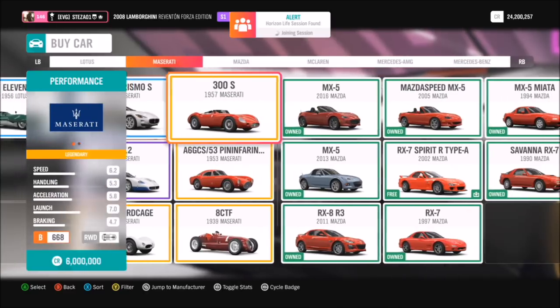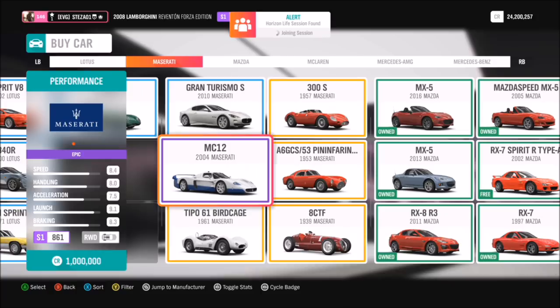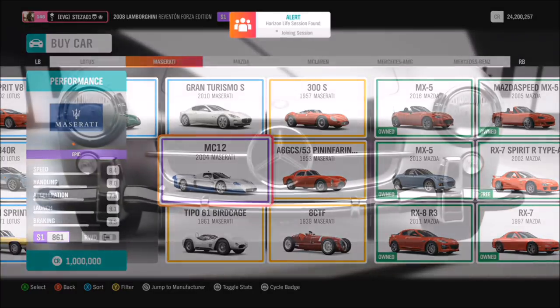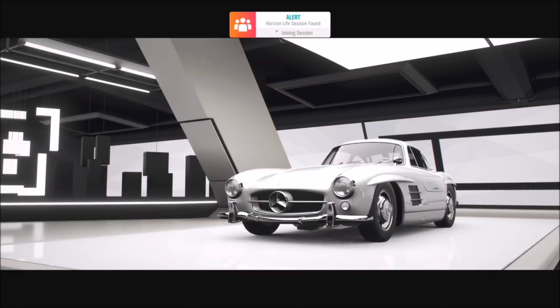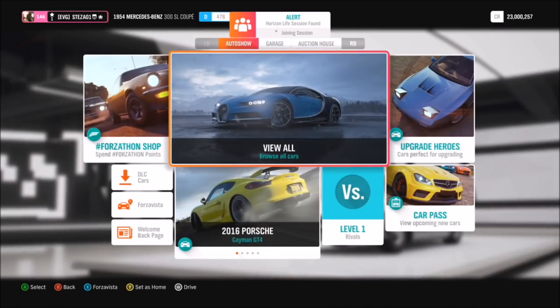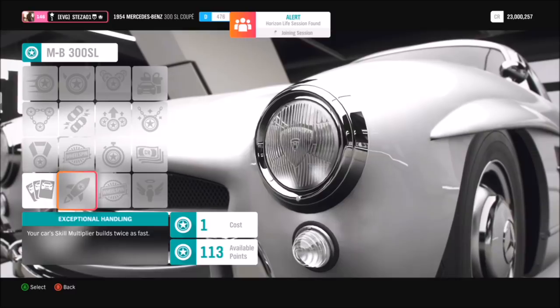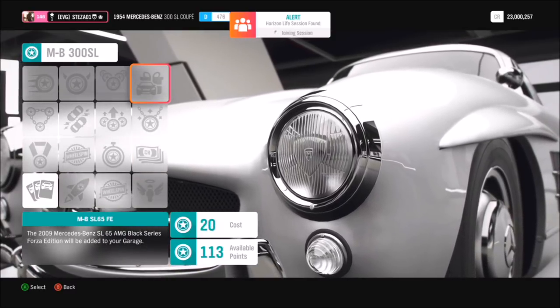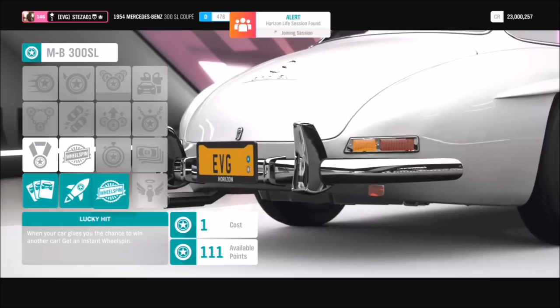This one is the Maserati 300S — I didn't want to purchase it as it's quite a lot — but I've seen a lot of people win the Maserati MC12 Forza Edition in wheel spins, and you can use your skill tree to get that too. And here's a Mercedes 300 SL Coupe; with this you can win the Mercedes SL 65 AMG Forza Edition, which is another rare one you won't see many of.